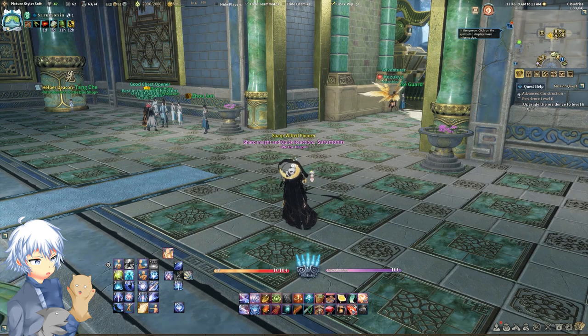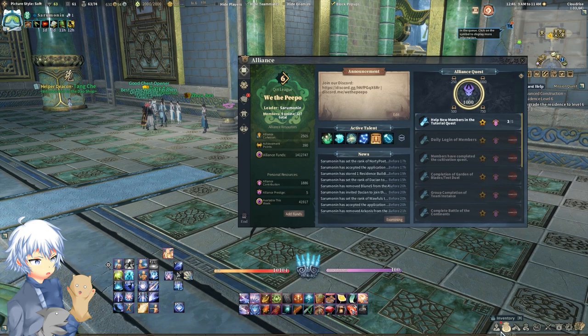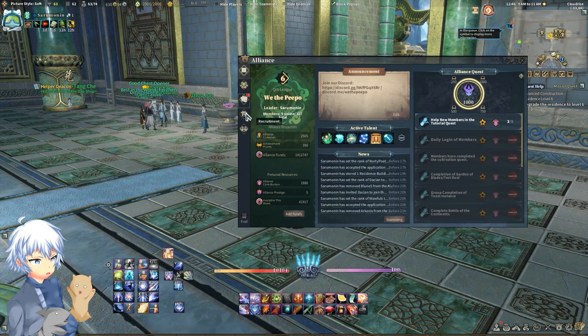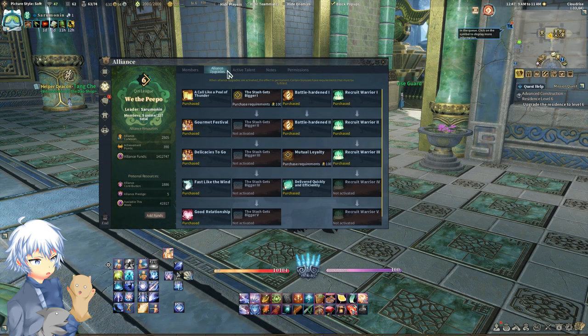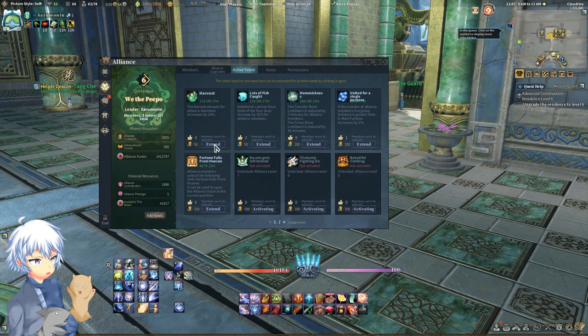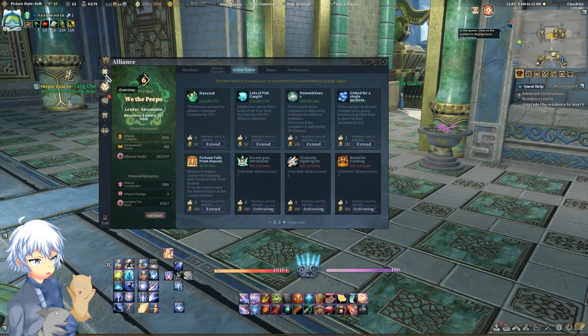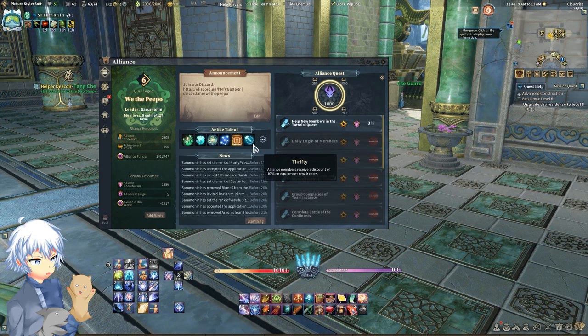Now for guilds — or as it's called in the game, alliances. Mine is called We The People. They all have their own little part in the game, whether it's to help you with things, and they do include some buffs and helpful things for upgrades, active weekly talents that you can get here. It's not necessary to join one, though I do recommend joining a guild simply because there's fortune being added to your guild buffs — and that's additional fortune for your RNG. So why wouldn't you join one?